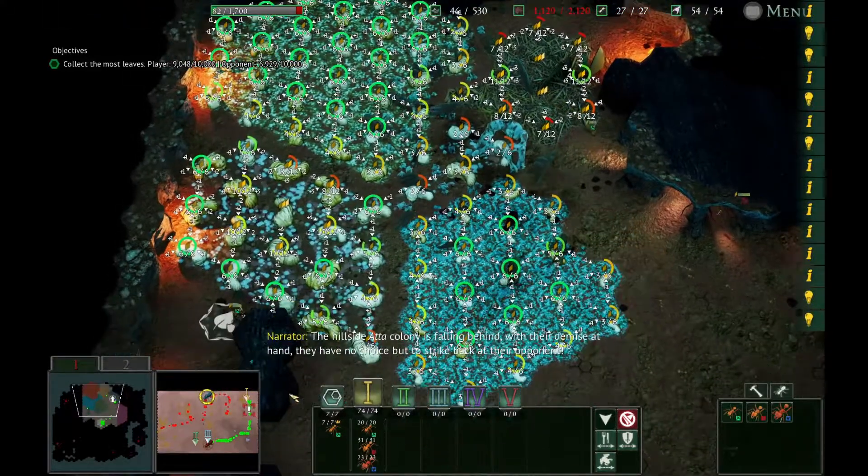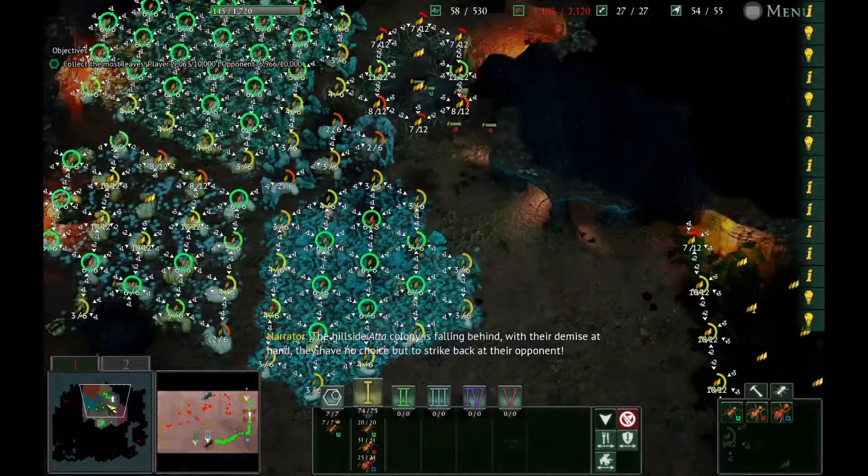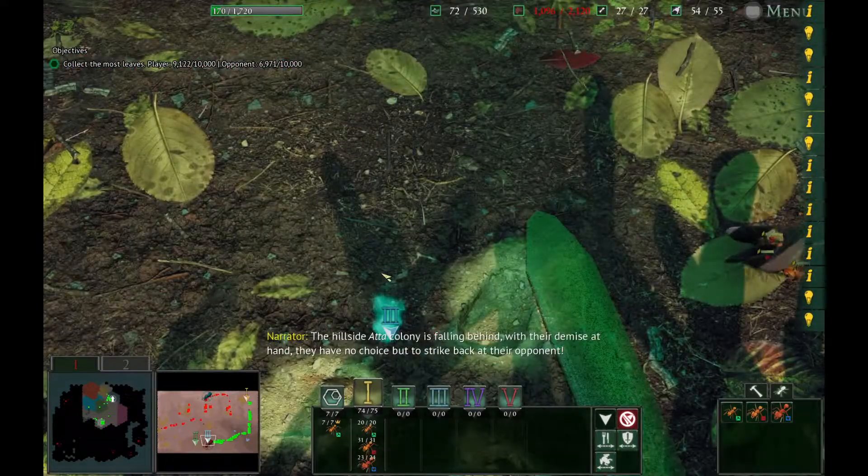The hillside Atta colony is falling behind. With their demise at hand, they have no choice but to strike back at their opponent.